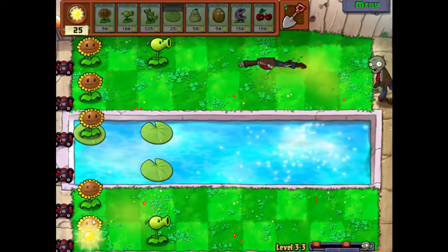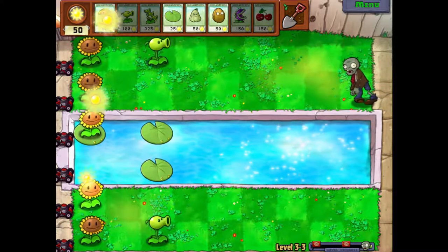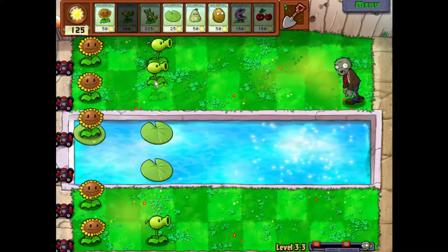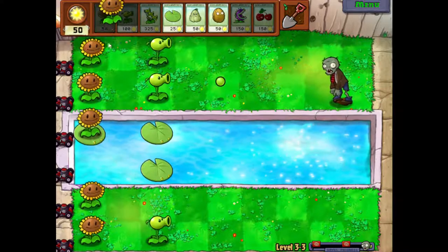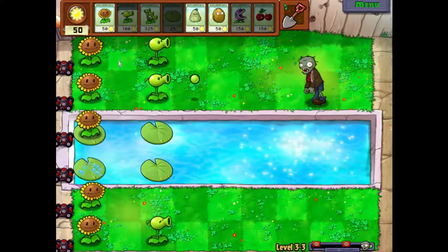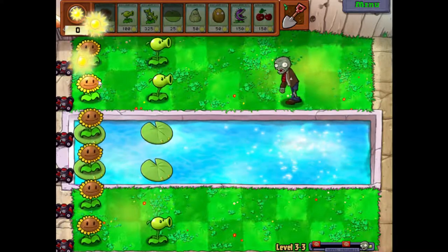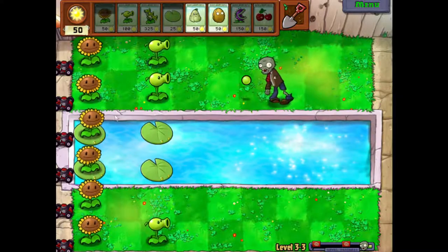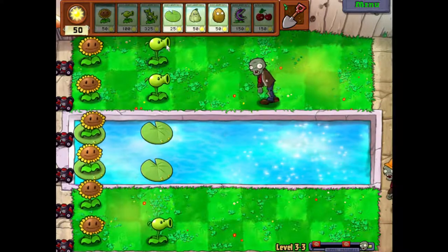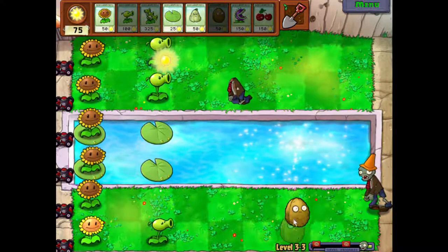Looks like we're going to need another peashooter. There we go. Put that back for now. Let's do that. Full row of sunflowers — very nice. We're just going to get the last three peashooters down. That guy's going to be tough, watch on that.